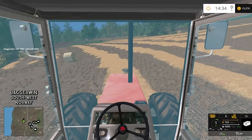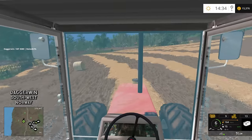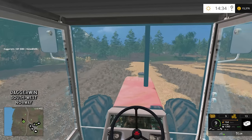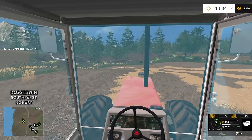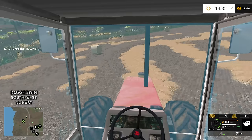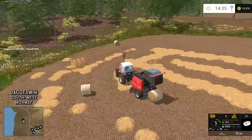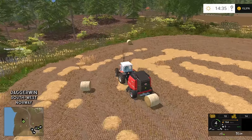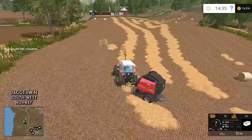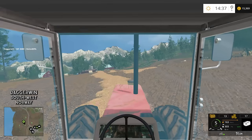It's a shame Farming Simulator makes it so obvious when you miss a bit of straw. In real life it would blend in very well with the stubble. The stubble actually seems quite brown - after all these hours of gameplay I've just noticed how dark it looks. We're getting a bale every 10 seconds here, it's working very well. Despite me saying it was hard to miss straw, I was wrong - it's very easy. But 10 bales so far from this tiny field - fantastic.